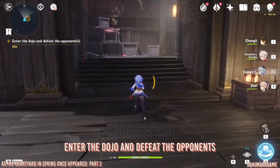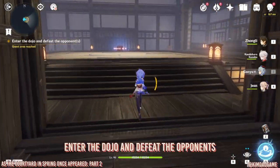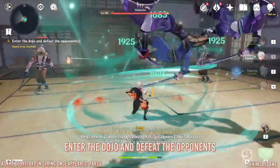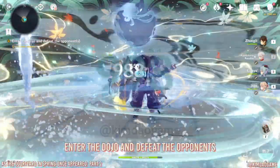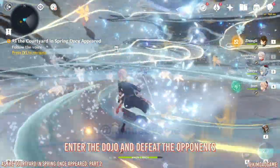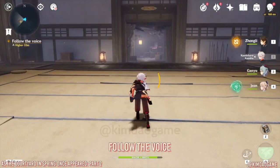Once that's finished, go up the stairs into the next room where we'll fight more opponents in the dojo. Defeat them and you'll get a chest — grab that chest and we're done in this room. Head out.